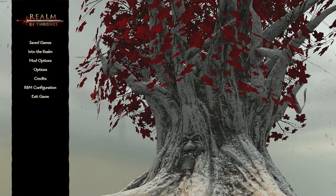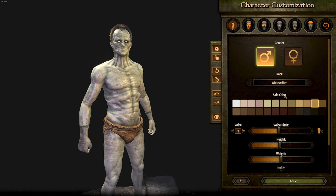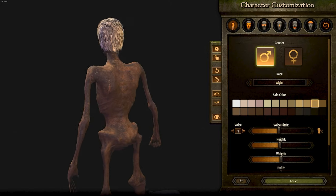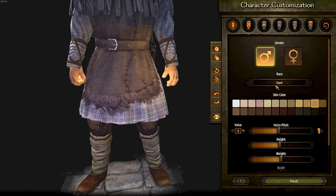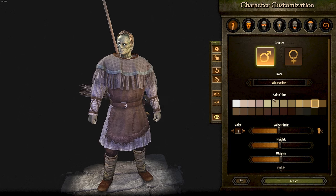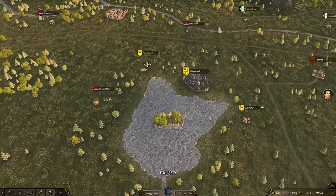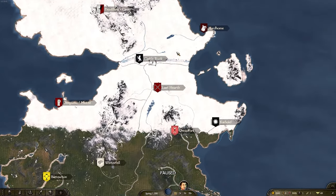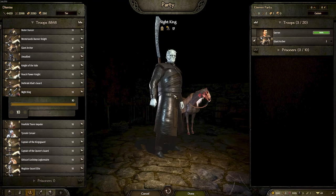There are three new races now. We have the White Walker race, which looks very good, and we also have the White race as well as the Giant race. All of these guys come with their own custom armors and each race also has their own custom abilities — whether it's damage reduction, better damage, or more party size. They all come with their own bonuses.